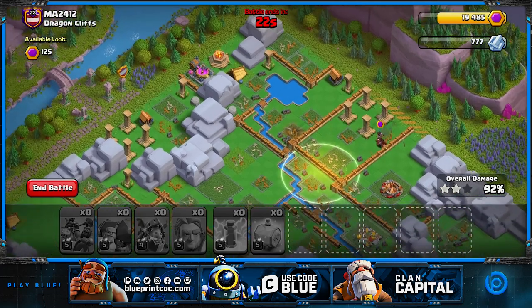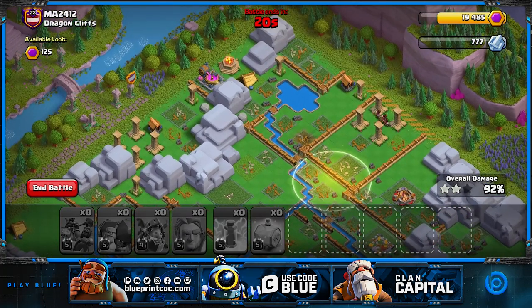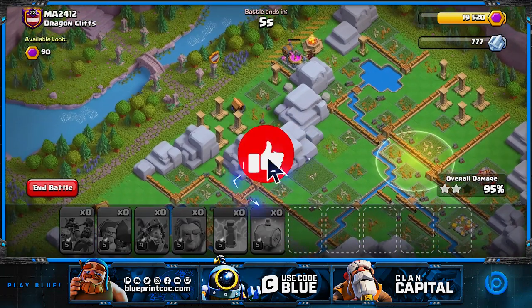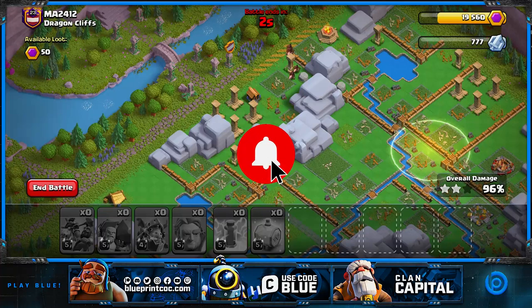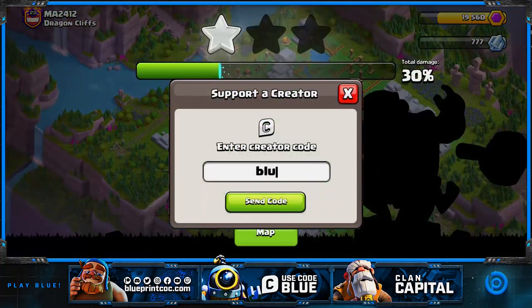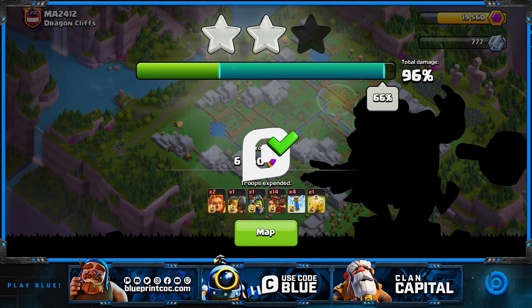Hopefully you can now easily two-shot the Dragon Cliff - but it's all about calculations on your first attack, that's super important. This replay showed you that second attack calculation is really important as well. You need to be pinpoint with the drops of your troops and also with what troops you take. I hope you enjoyed this video - if you did make sure you drop a like, subscribe to the channel, and I hope you learned something new today about the Dragon Cliff. Don't forget to use code blue - peace.